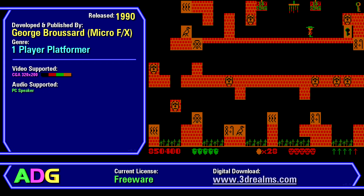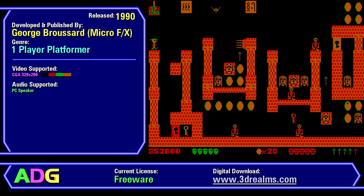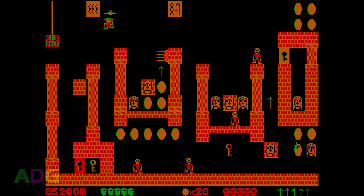Pharaoh's Tomb was developed and released by George Broussard before his days at Apogee, under his old MicroFX software branding back in 1990. It's a one-player platformer that supports CGA 320x200 four-color graphics and PC speaker sound. It's been freeware for quite a number of years now, and can still be downloaded from the 3D Realms website at www.3drealms.com. Yep, shortest game stats we've had in a while.